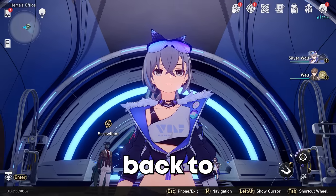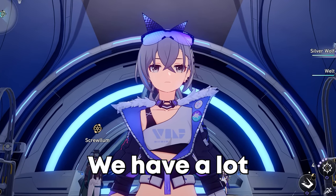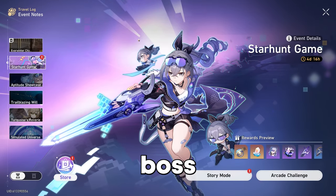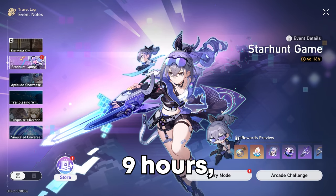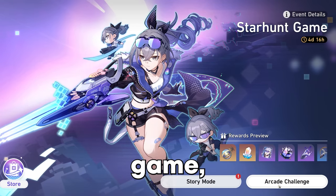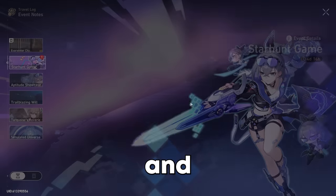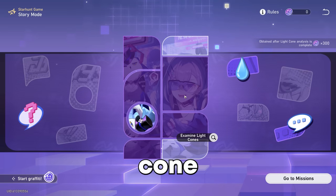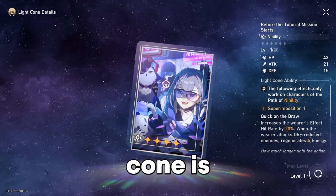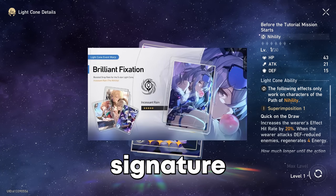Hello everybody and welcome back to another video. Today we have a lot of important things we need to take care of. Since we beat the Svarog boss fight, which took me nine hours, we were able to unlock a lot of stuff. First thing being the Star Hunt game, which is going to give us the things we need to upgrade our Silver Wolf and her Light Cone, which is one of the best ones for Silver Wolf besides her signature five-star.